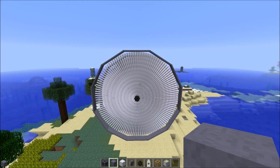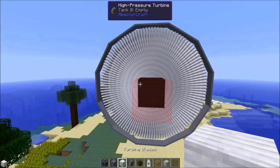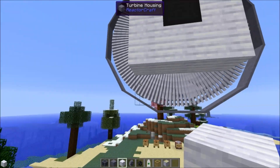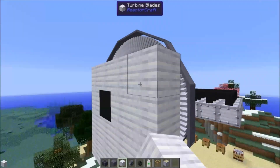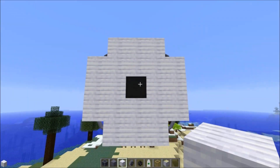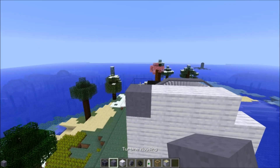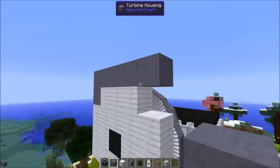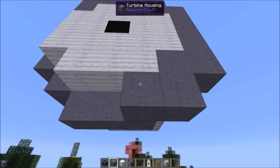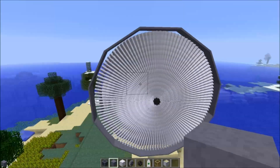Moving on to the next layer — again, high pressure turbine in the middle with turbine blades. We're going to surround this with turbine blades and then add three more turbine blade blocks on each side, just like that. Then we're going to surround this with a continuous line of turbine housing. That's our next layer.